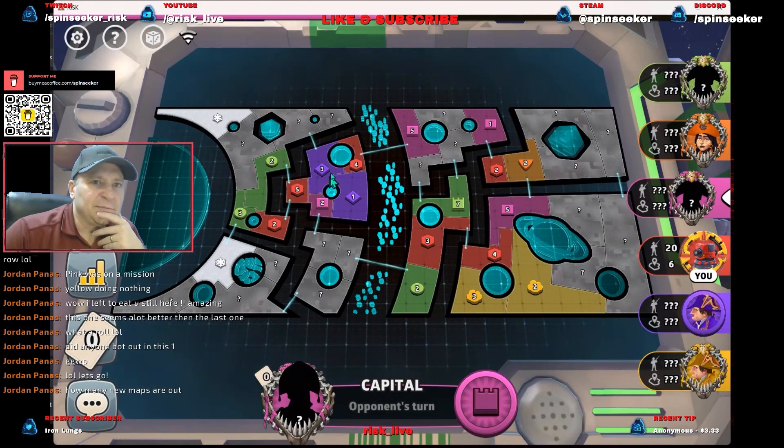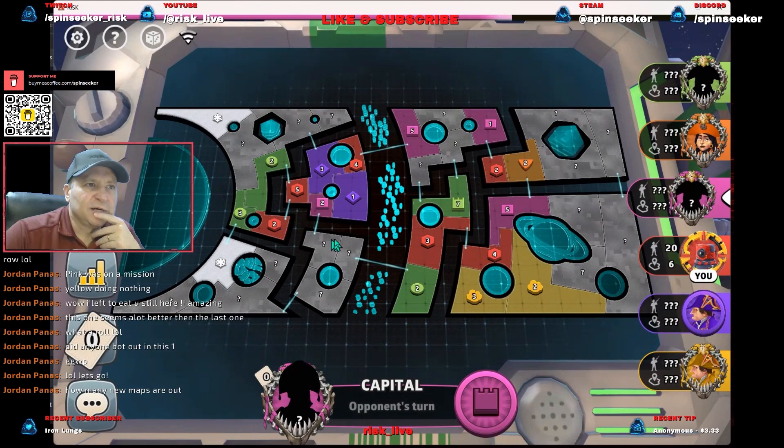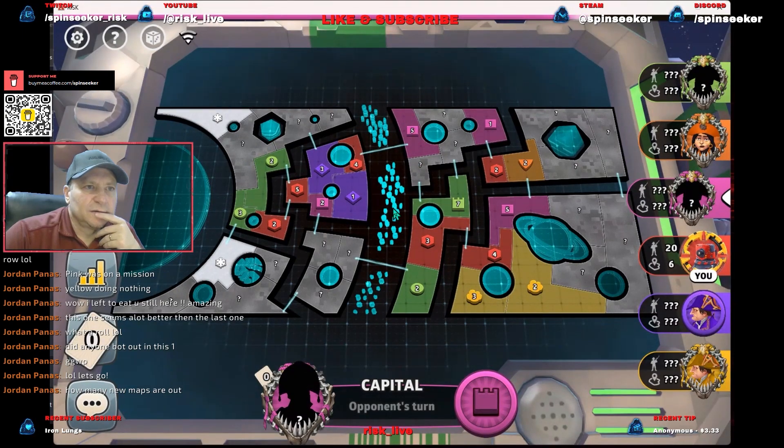Somebody's likely to cap in here. Purple might cap here too, although if we cap here maybe they don't. I don't know if this person will be able to see us, so we may have to deal with a cap back here — but let's hope not. Pink's got a good spot here potentially, or there. I probably like that one better for pink.